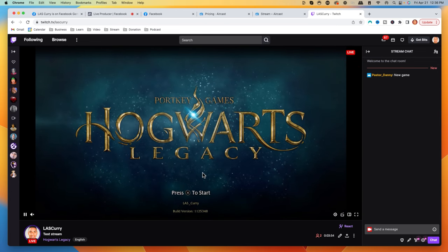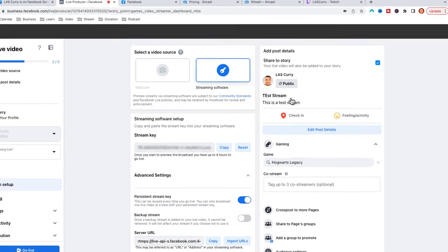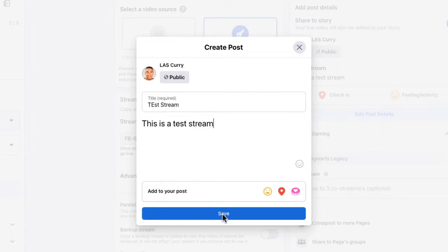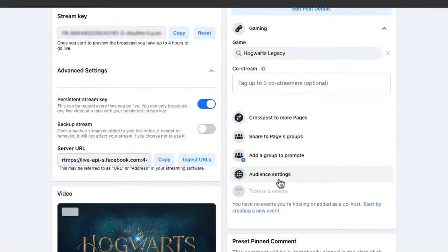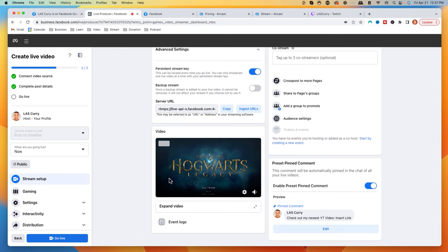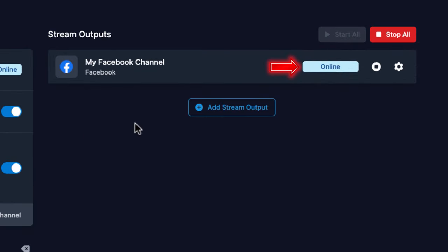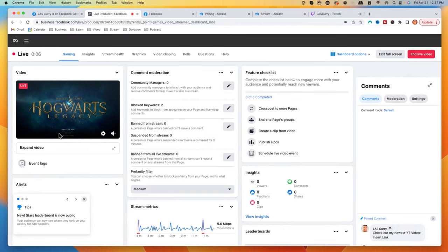Now we want to make sure that we're live on Facebook. Come back to your Facebook page and go to Edit Details — you're going to want to put in a title and a description. Talk about what the game is about, maybe share your other social links. Hit Save, then put in the game you're going to be playing. Make sure you come to Audience Settings, leave it as Public, and hit Save. You can see the video is now playing, so hit Go Live. Now you can see that I am live on Facebook, and on Aircast I'm also online and streaming. My video is playing and I'm live on Twitch as well — and I can run everything directly from my PS5.